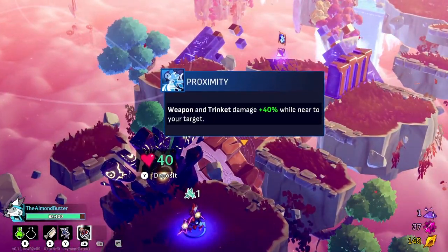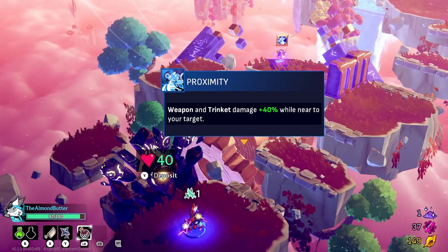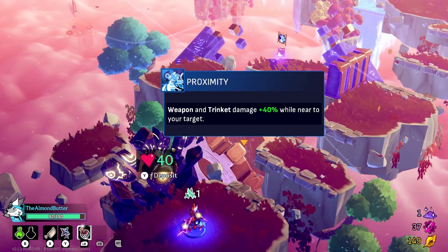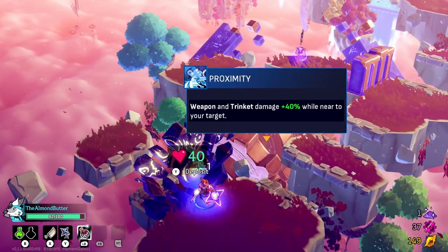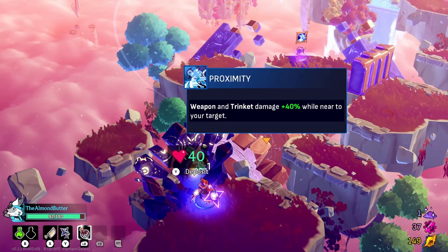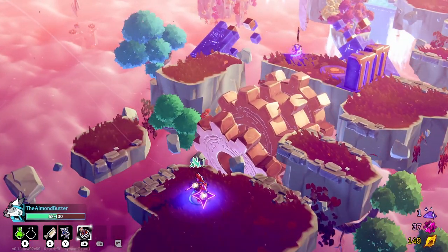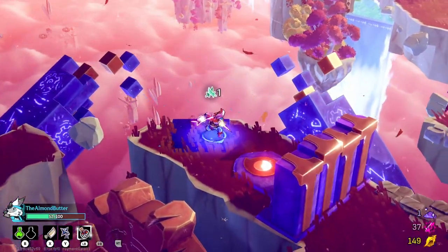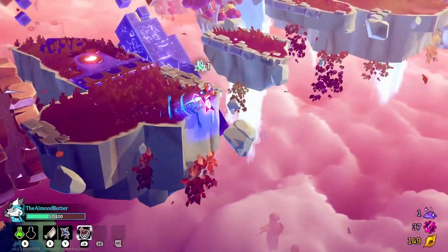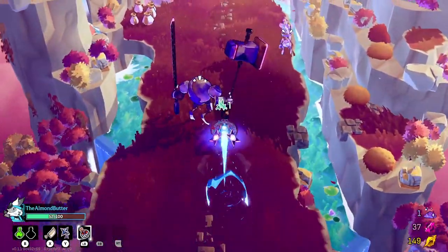Weapon and trinket damage — 40% while near your target. The risk is some hit points for more damage. I'm gonna go ahead and accept that. So this game basically has you sacrifice hit points to get access to a special item. It's kind of worth it — I do more damage but have less health. Let's test it out.